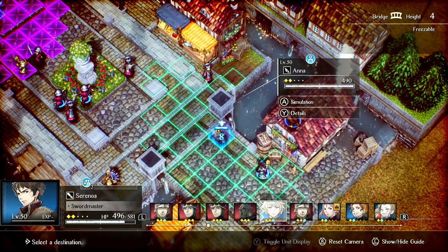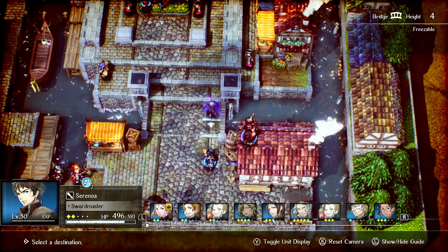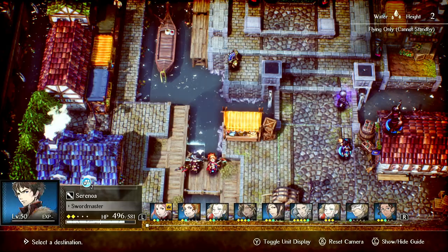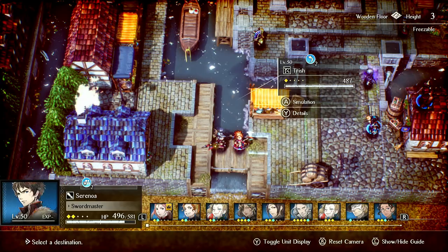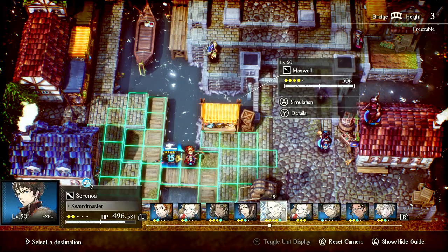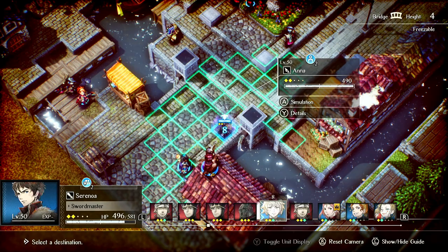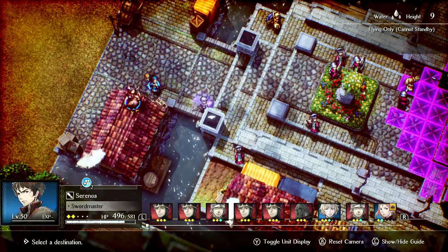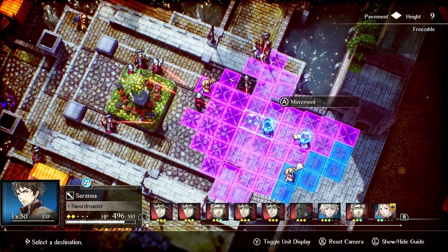Huet works really well in a flanking squad with Anna, Milo, and Maxwell. They're very durable so they can get into weird positions, climb, use Moon Jump and Traverse. Anna can Surmount and Huet can selectively blind and pin targets, removing them from the equation. Milo can taunt some targets, Anna can single-target nuke and set up spikes, and Maxwell can AOE. This can be a really useful flanking squad to eliminate enemy mages and archers so the rest of your team can push safely. Anna can push up while invisible and Maxwell can tank because of his Res.